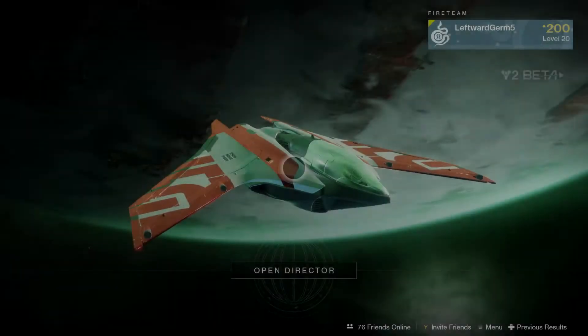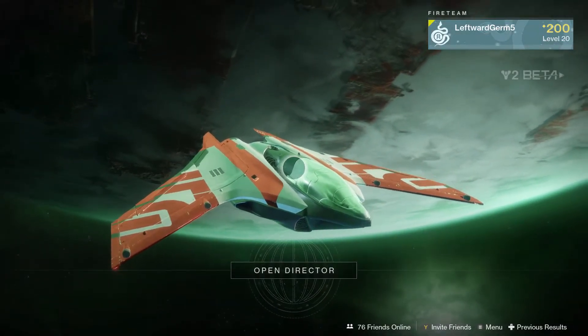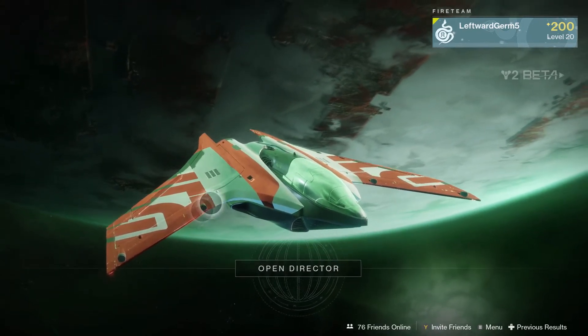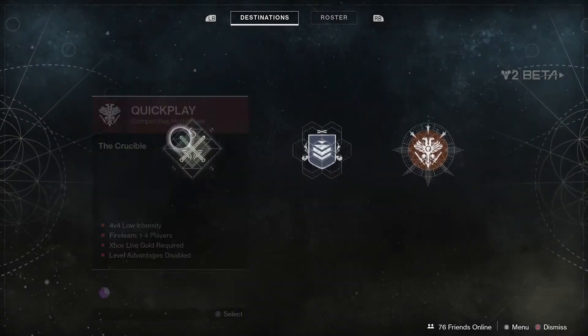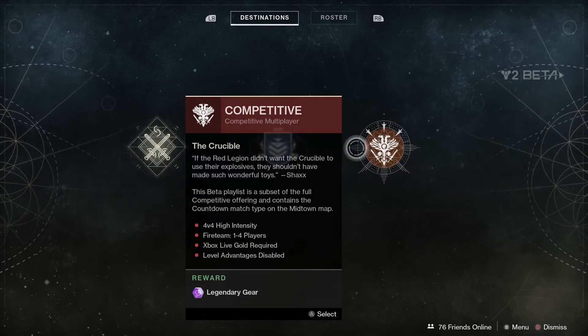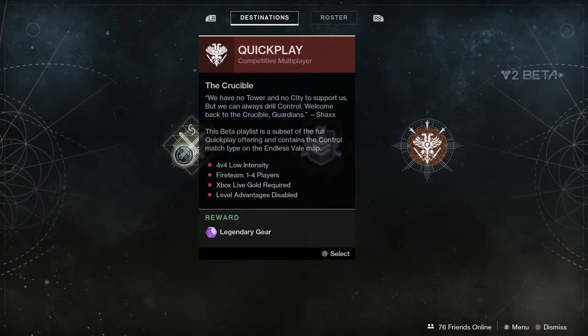Hey, what's going on guys, it's Dragonite here. Today we're going to be playing some more of the Destiny 2 beta. I still have exclusive access because I did pre-order the game, but we're actually going to be playing some multiplayer today. There are two options: quick play and then the more competitive version — high intensity, basically all tryhards go there.